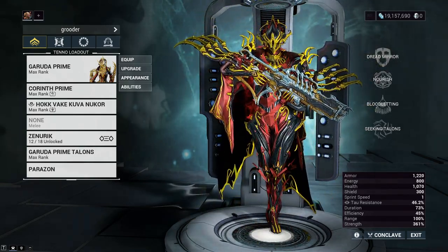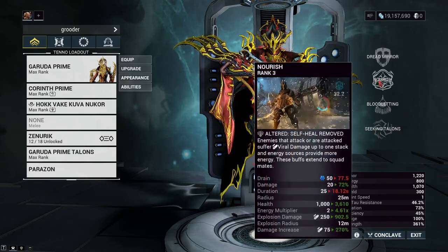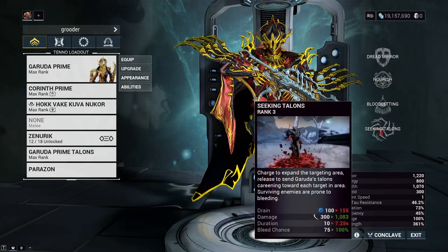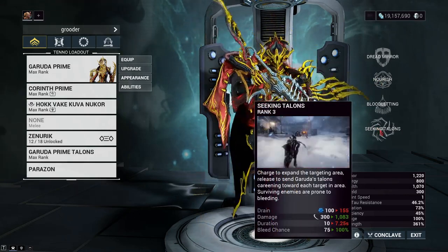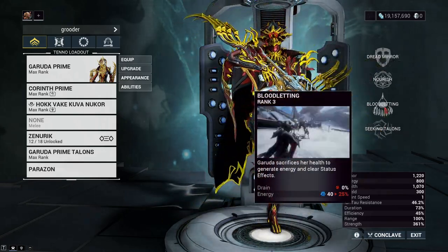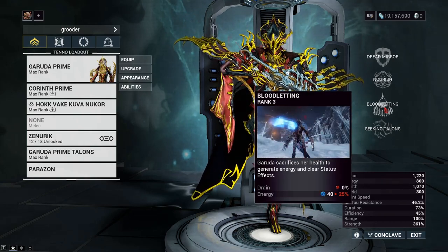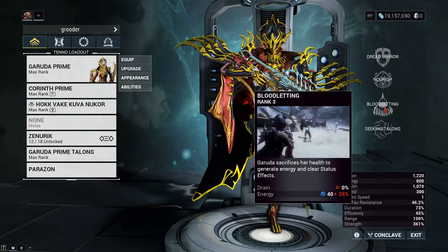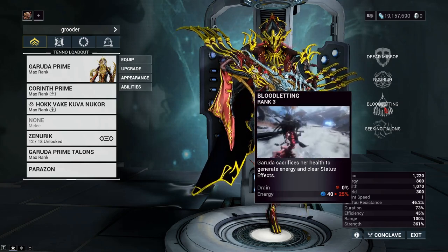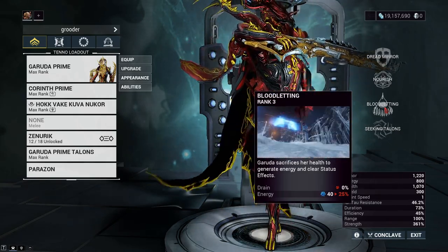We're all aware that Seeking Talons does slash damage, right? But what if we apply the party buff Nourish to her Seeking Talons? But what if we run out of energy? We use Bloodletting. But what happens when we run out of health? Well, I have a few workarounds that just might work. Anyway, there are going to be a few mechanics in this video that seem to be really weird with each other, but actually work for some reason.